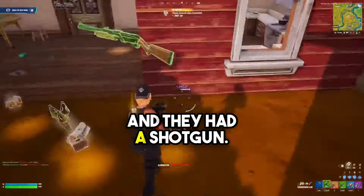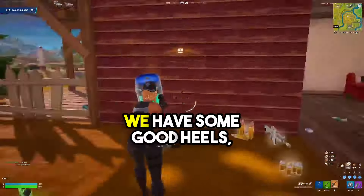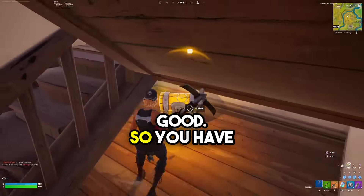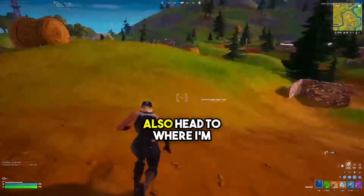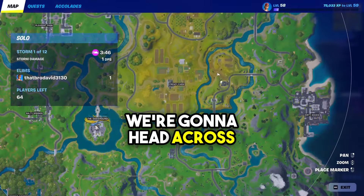That was pretty easy, let's go — and they had a shotgun! We have killed them, we have some good heals, and we're doing pretty good. You have many different options: you can rotate in Frenzy Fields right here, but you can also head to where I'm about to show you.